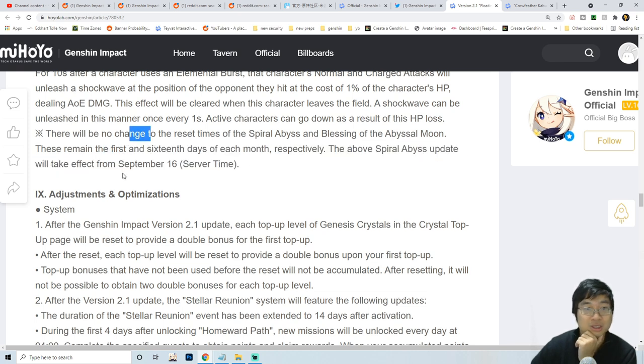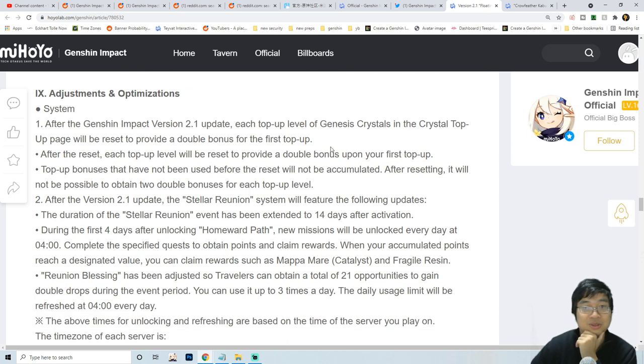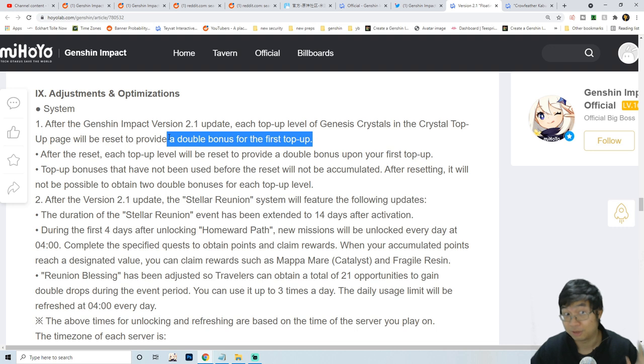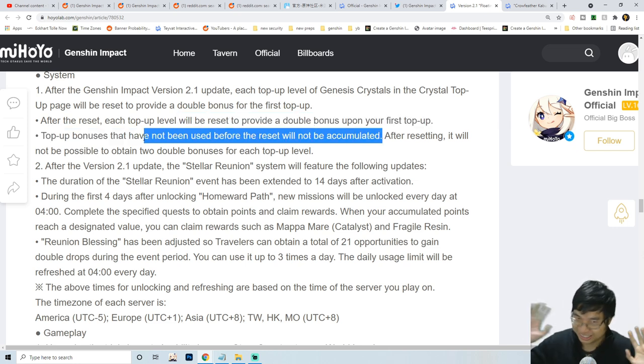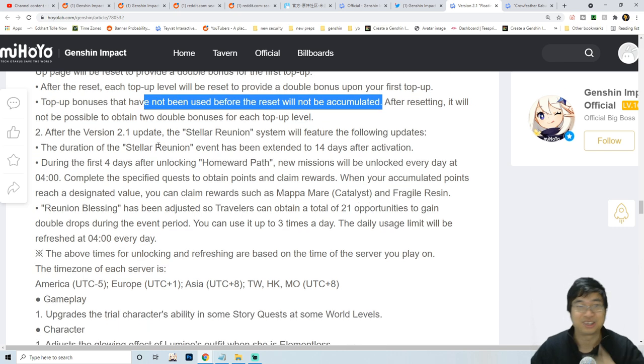Looking at resets - no change, no change, no change. For adjustments and optimizations: the top-up is double again, so if you buy the top-up for the first time you'll get the double purchase. The double top-up does not accumulate, so if you don't buy it now you don't get a double chance later.